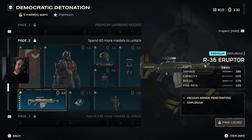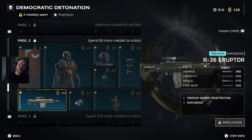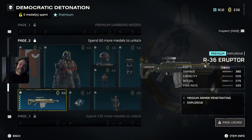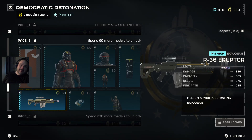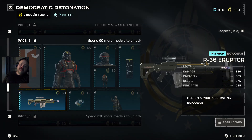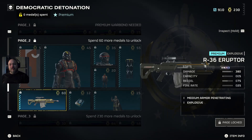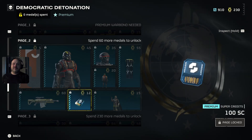Our next gun is a premium explosive — it's the R36 Eruptor. It does decent damage, but only a five-shot capacity, which is extremely low. You've got to change a clip every five shots. It's medium penetrating, which is kind of good, and it has an explosive trait, but I'm not totally sold — this will have to be tried out to see if it's worth it.